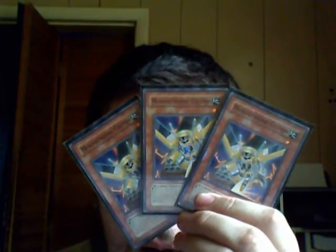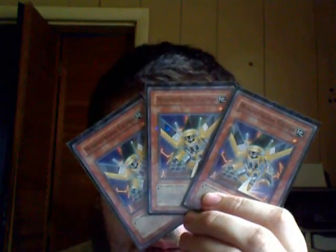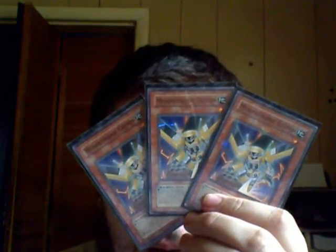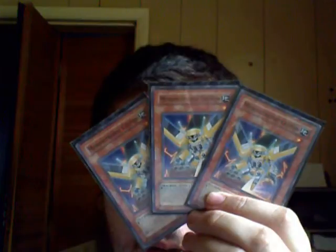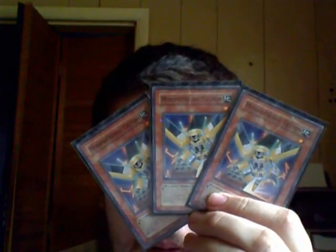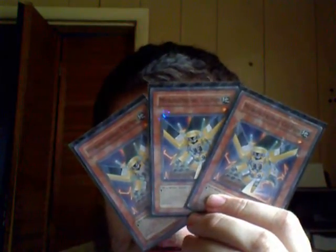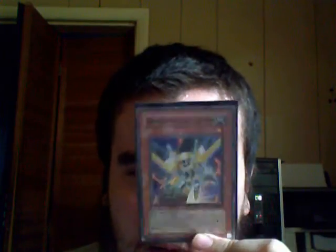First is 3 Morphtronic Silphons, a level 1 Earth Machine-type tuner. When in attack position, roll a 6-sided dice — depending on what the roll is, pick up that same amount from the top of your deck and select 1 Morphtronic from it. Special Summon it in Face-Up Attack or Face-Up Defense, then shuffle the deck. When in defense position, roll a 6-sided dice — depending on what the roll is, you look at that many cards from the top of your deck and put them back in the same order. So in defense he lets you look at what's coming up, and in attack position he's great for swarming.